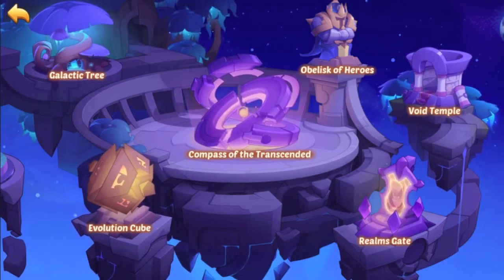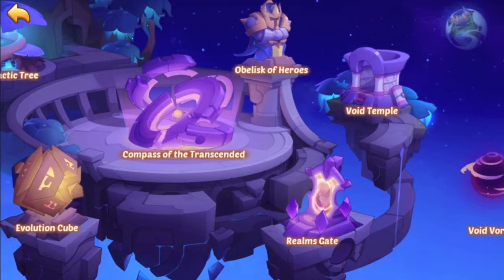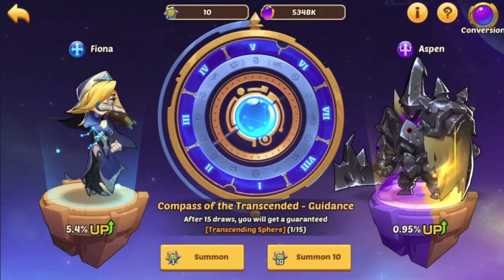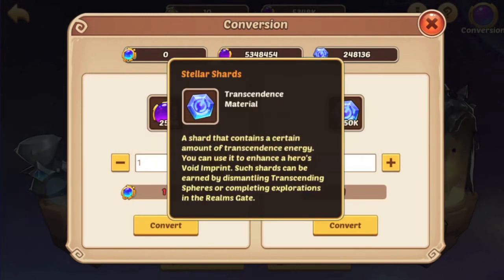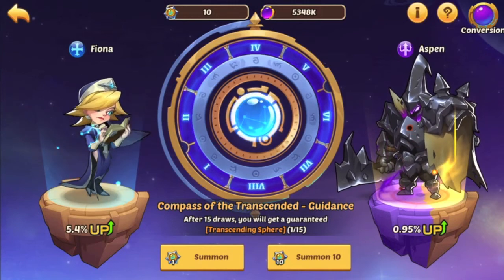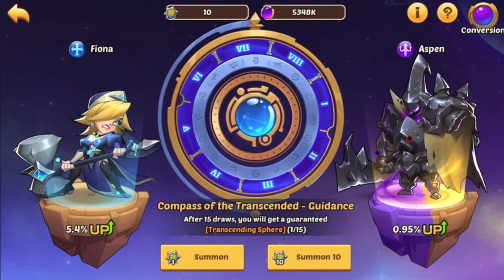We do have a Gate of the Void video, but if you want another breakdown we can do that. What's important is coming in here, using Composite Transcendence, using all of your scrolls or all of your cores, and the Conversion on the right-hand side for Stellar Shards. I hope that helps. Remember to save up because Black Friday and Christmas are right around the corner and we're going to need some gems.